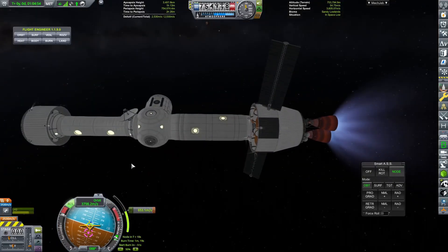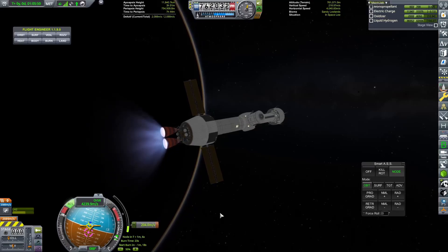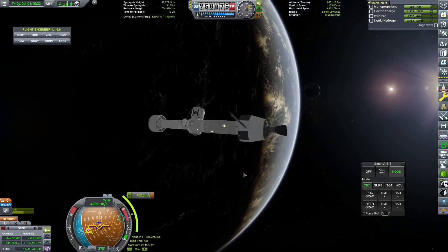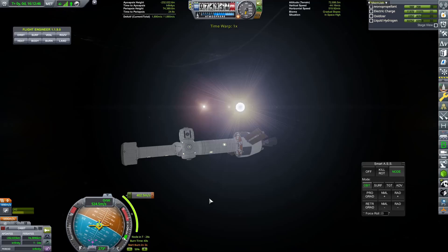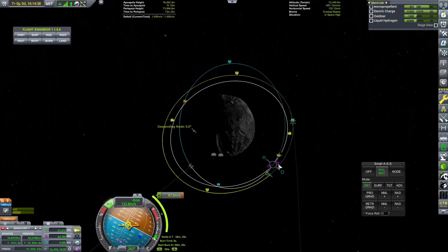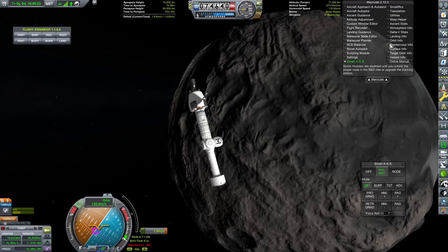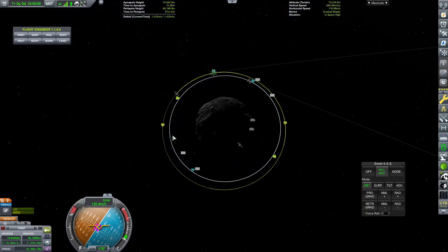We have now built up the second module - this is going to be the habitation module, where our Kerbals are all going to stay during their time on the station. We need Kerbals in order to man that smelter, because with engineers on board the system that produces fission pellets from enriched uranium will be much faster than if this were an uncrewed facility. We are also considering building new spacecraft from the space station, and we absolutely do need a crew in order to realize that, because unmanned parts can build for you but they take forever.